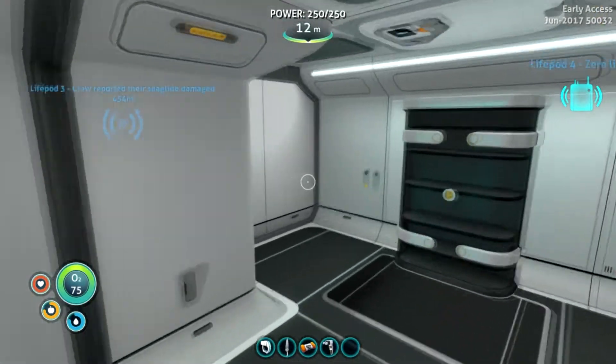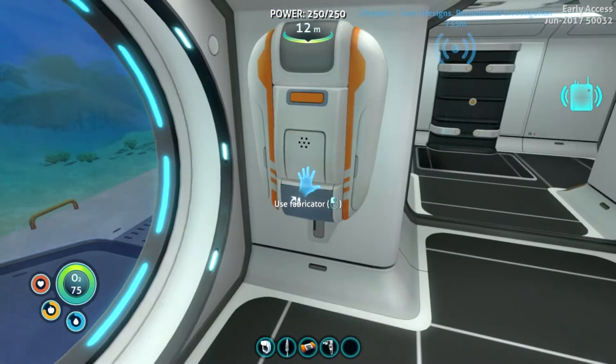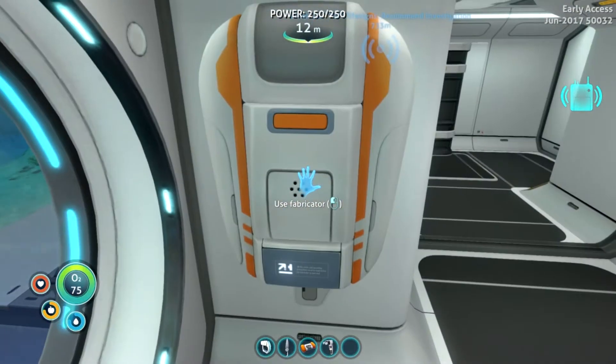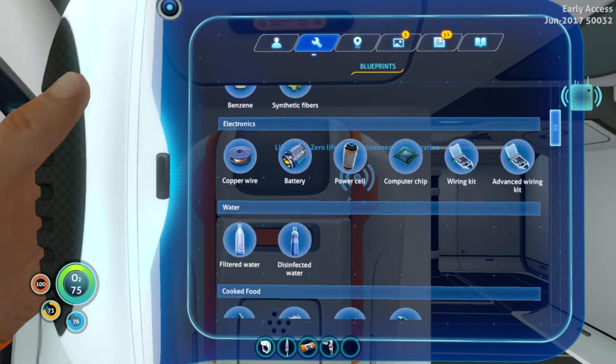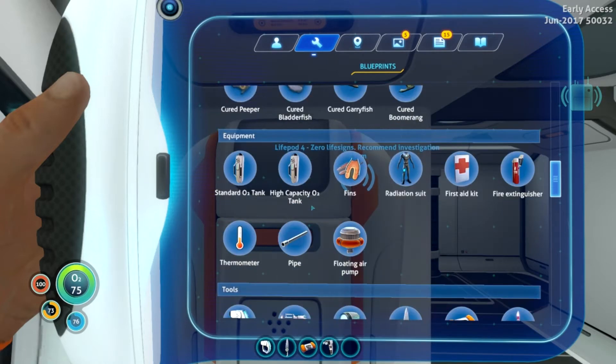Hello, everyone. Welcome back to Subnautica. We are going to try and increase our oxygen supply. I have no idea how to do that, so we'll take a quick look in our blueprints here. I can't remember what else is — nothing too important right now — and see if there's something we can craft.